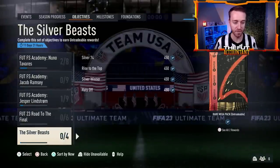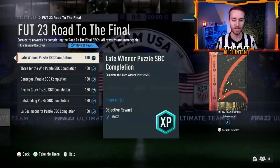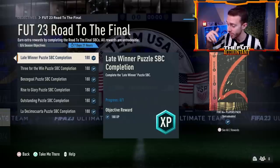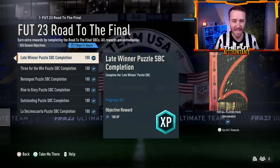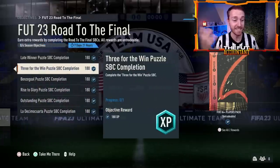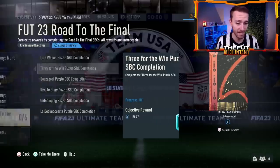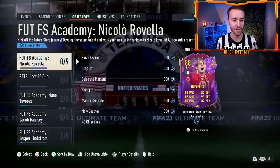We have this FIFA 23 Road to the Final Objective where you complete the easy daily SBCs — which give you a pack every single time you do them — and in return, you get an 84-plus times 5 at the end, a little bit more incentive. EA likes to do this: they drop an SBC and link it to an Objective to make you do that SBC even more. I bet we're getting another one of those today, so watch out. Today's SBC might be the 3 for the win.